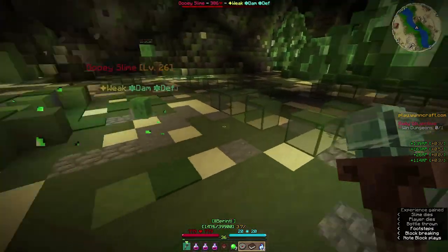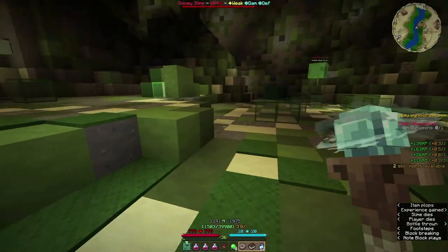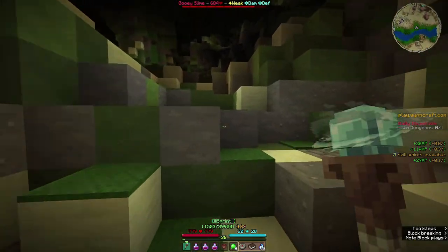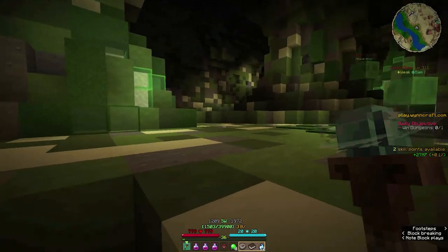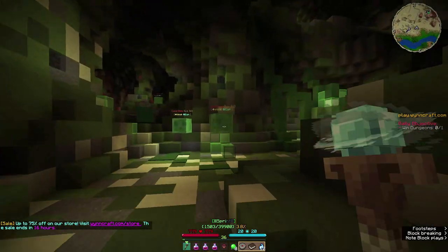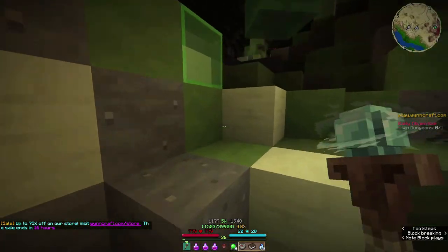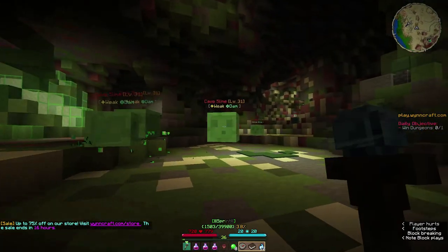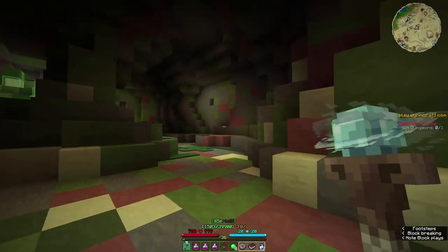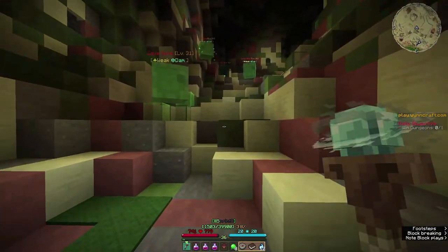We have seven. Come on — eight! Okay, we can leave, we're out of here, we're gone. And again, there shouldn't be any chests in here so we can just book it.